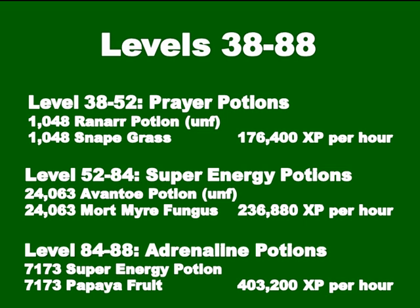From levels 38 to 88 it's quite a big jump, but the XP per hour increases very fast so it won't take all that long. From level 38 to 52 you want to make prayer potions — that's 1,048 Ranarr potions and Snape grass. From 52 to 84, super energy potions are the fastest potion that is still reasonable, at about 16 GP per XP at the moment. From 52 to 84 you need 24,000 Avantoe potions and Mort myre fungus. You may want to buy the potions, sell them back, and buy more if you don't have enough money to buy all of them at once.